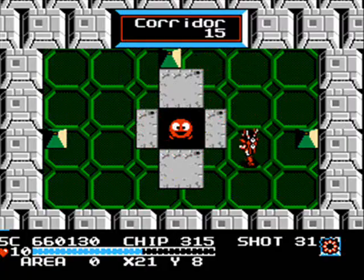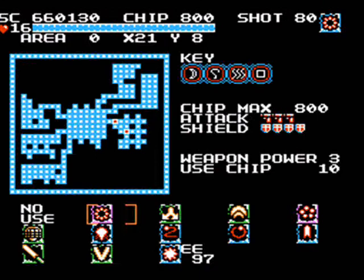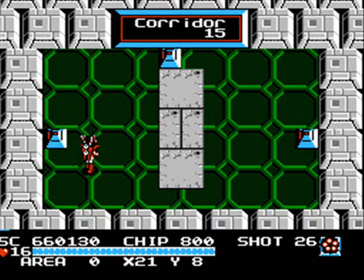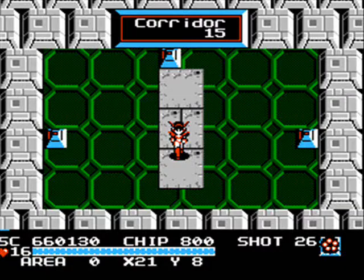And we get a Red Lander, which upgrades our chips to 800. Now that seems a little bit more feasible to use. But we still have down there to go to, which we are going to do next time on The Big Man Plays: The Guardian Legend!